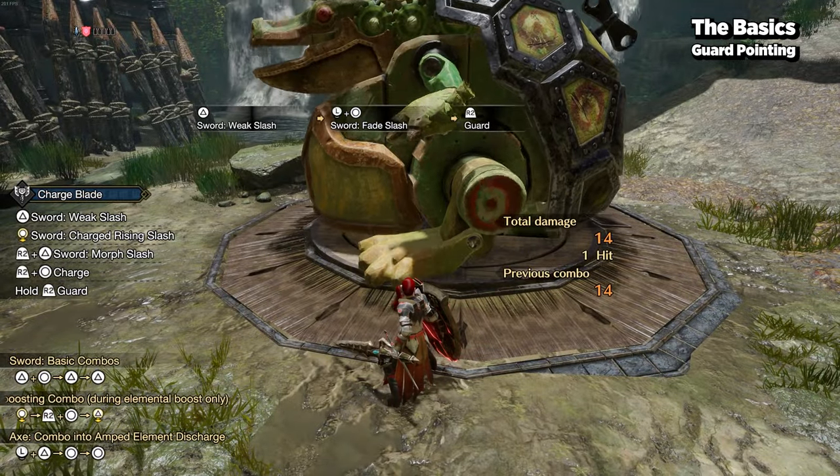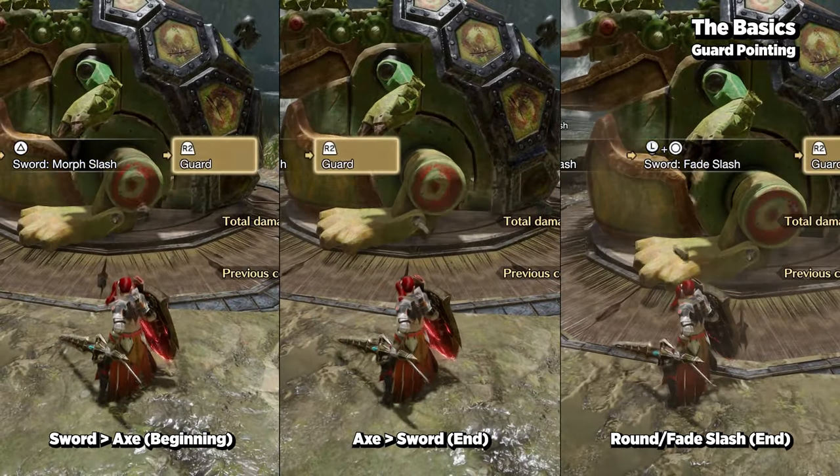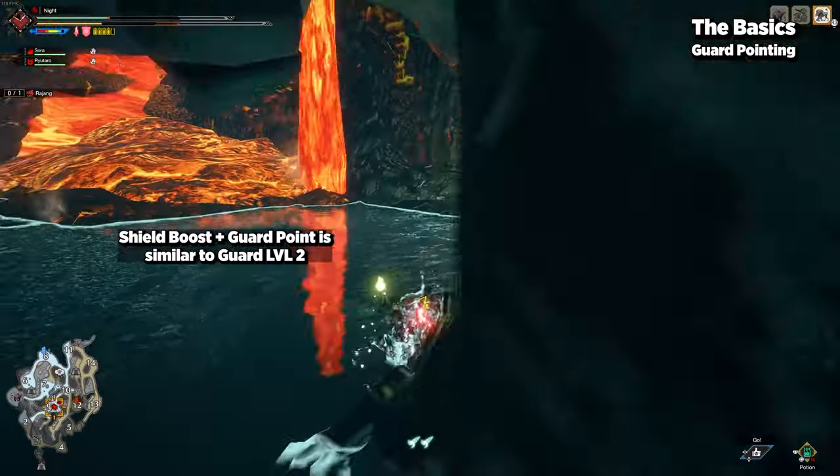These guard points refract a small portion of damage while also reducing hit reactions. The effects are similar to that of Guard level 2 but don't count towards the skill level.